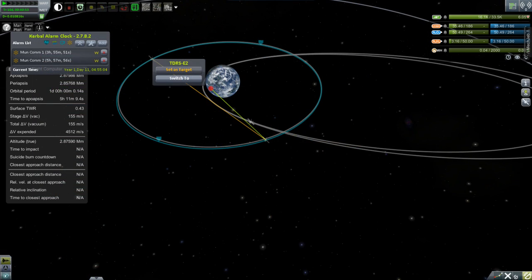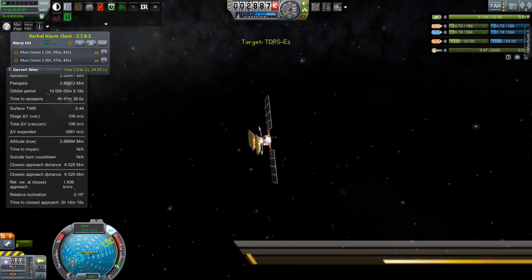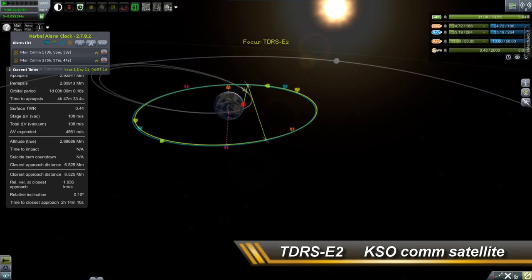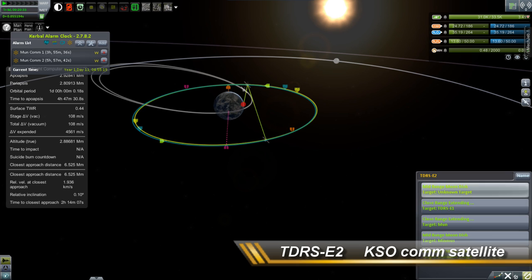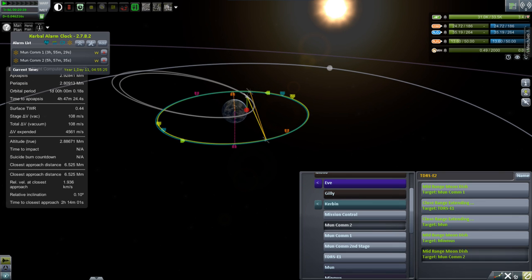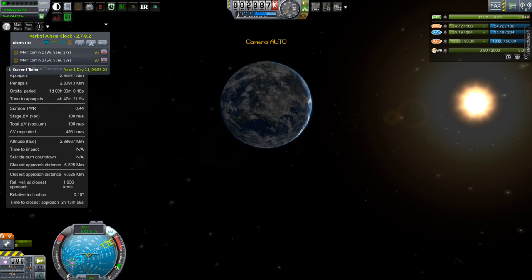Eventually we're just going to point straight at the moon, and that will give us control over those satellites through Remote Tech. But for now they aren't always going to be directly in the path toward the moon, so we're going to point at them for now and then later switch our comms over to being just at the moon itself.